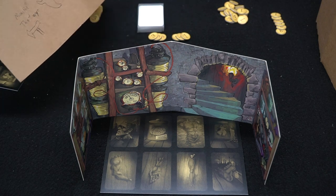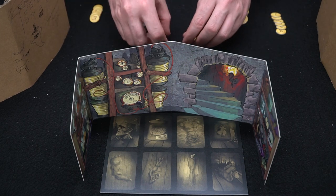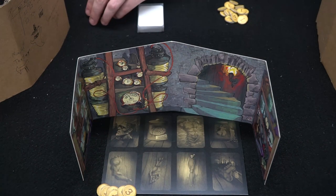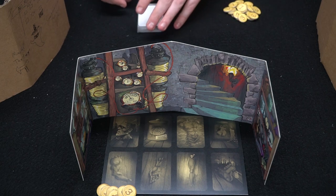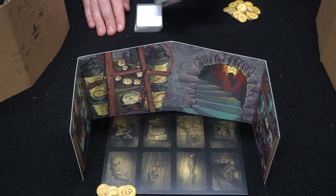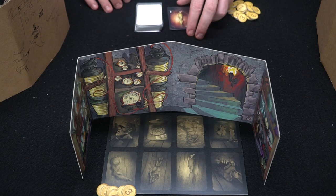Everybody gets 12 currency to start — two threes and three ones — placed behind your board. Everyone starts with the same amount, but it's all hidden. Set aside a pool of tokens, then shuffle the deck of cards and choose a player to go first, drawing a card from the top.